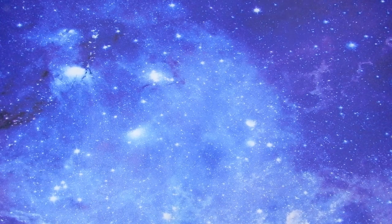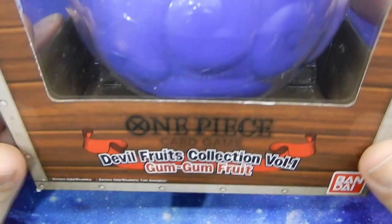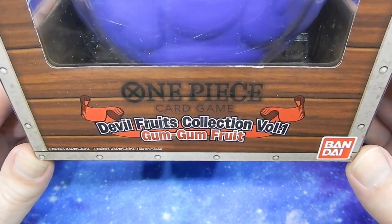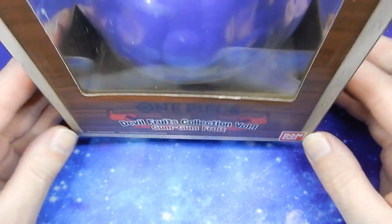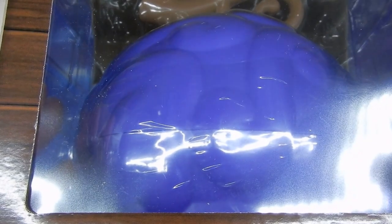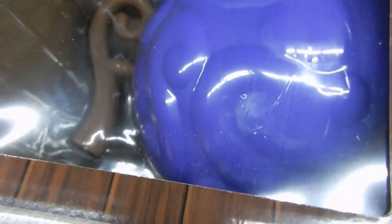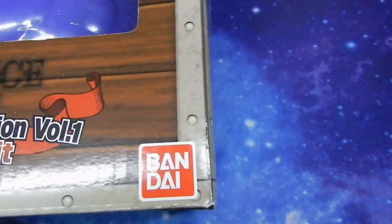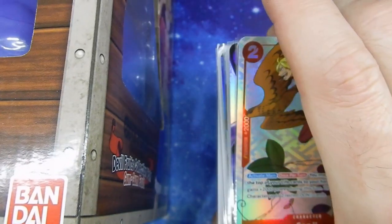Welcome back everyone. Today we have the One Piece Card Game Devil Fruit Collection Volume 1 - the Gum Gum Fruit, or Gum Gum No Mi. Nice model of Luffy's Devil Fruit there. We have two of those and also some one-off cards, so we'll do those at the end.